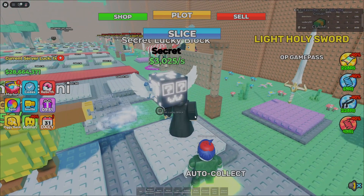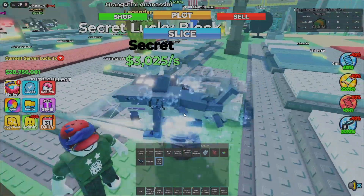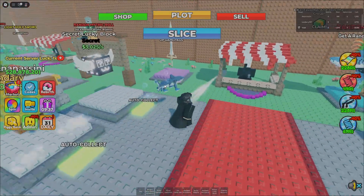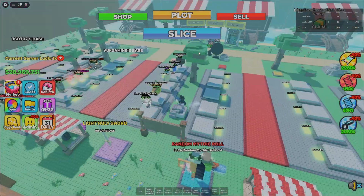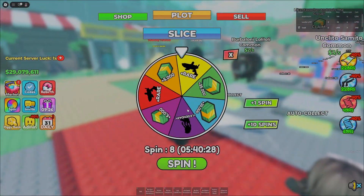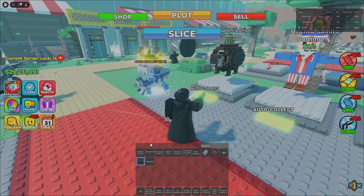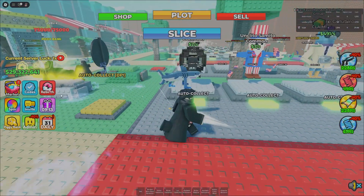I managed to get a secret lucky block right here — it makes 3,000 a second. I also have this epic one. There's a spinning wheel you can use to try and get lucky with some crazy rewards. There's also a laser I can shoot in the game. As you can see, you can spin to get a bunch of stuff with some really crazy rewards available.